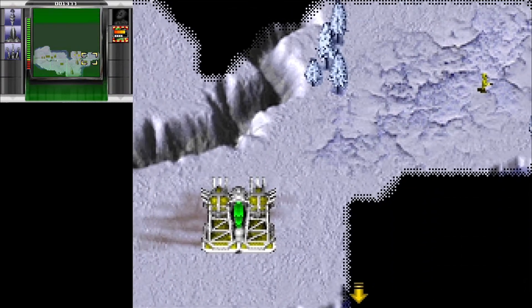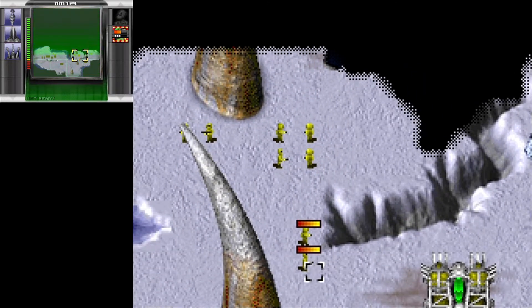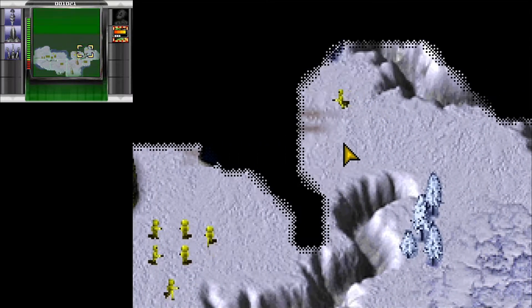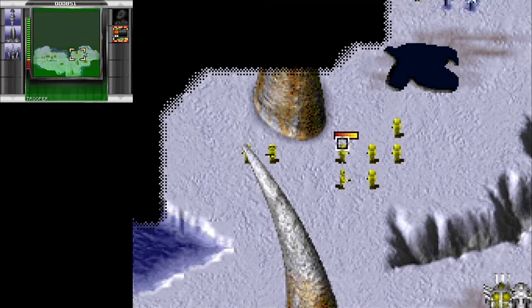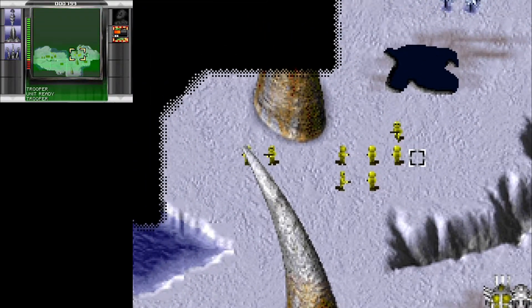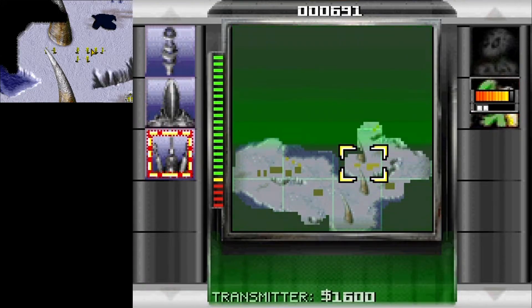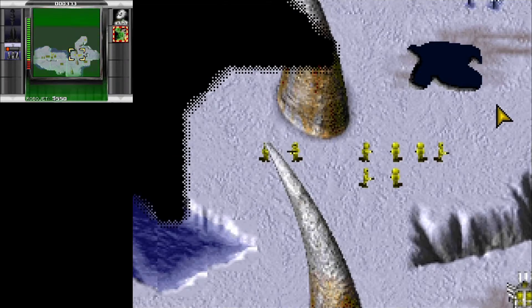Oh, I forgot — you can't order these units to enter an area they can't actually reach, so they won't go as close as they can; instead, they just don't move there at all. Which is not ideal, but whatever. Even more oil here. Do we want more income? I guess we do. Maybe let's not do that right now.